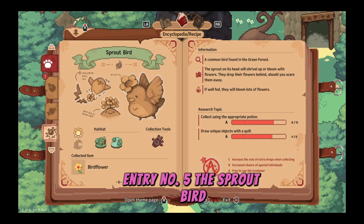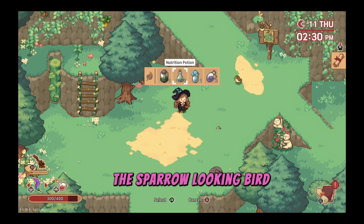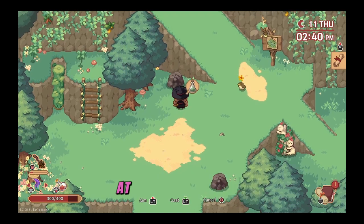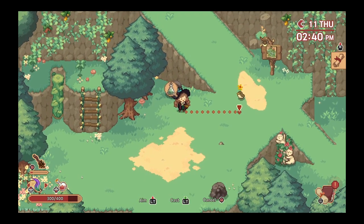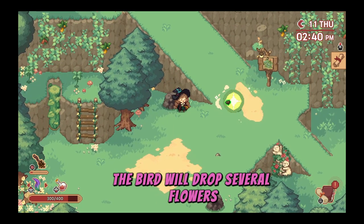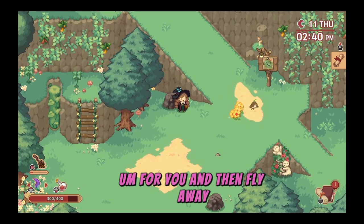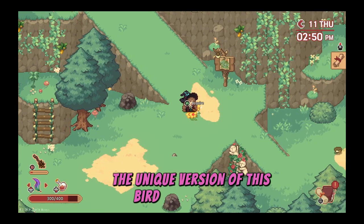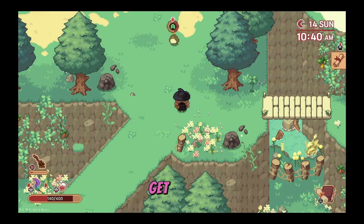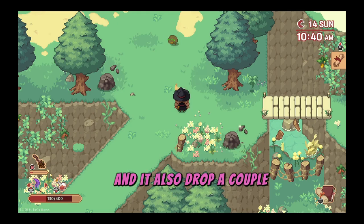Entry number five, the sprout bird. This sparrow-looking bird is quick to run as soon as you get close to it. It can only be harvested with a nutrition potion, at least as far as I know. Get into throwing range and toss the potion — the bird will drop several flowers for you and then fly away. The unique version of this bird is a lot bigger but just as quick to take off. Have your potion ready while you get into range and it'll also drop a couple of extra flowers.